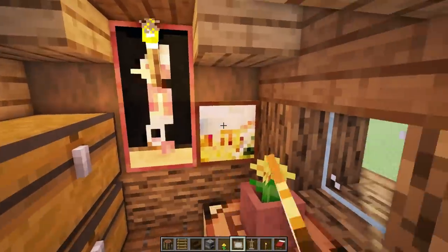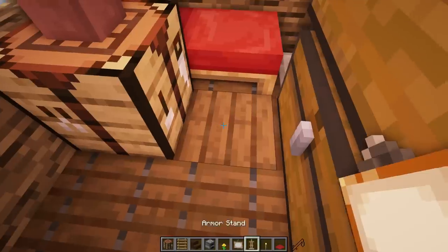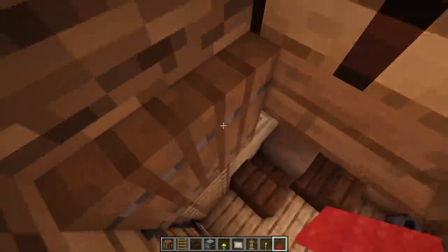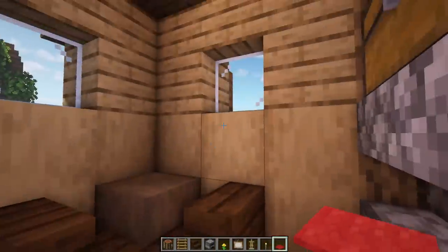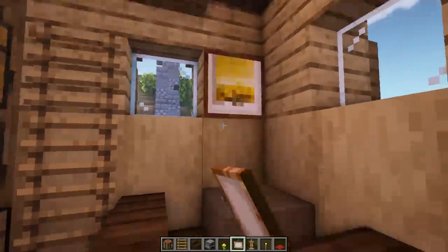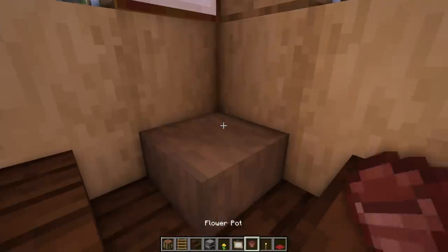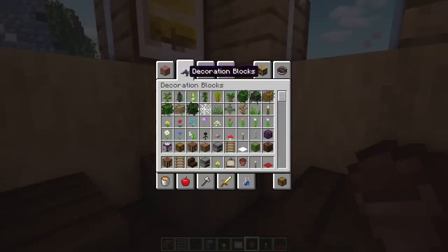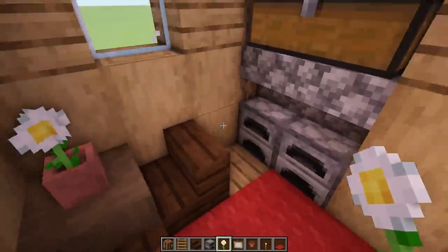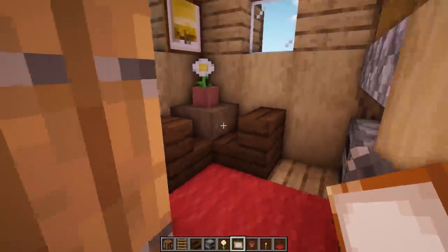If you want you can add a bigger painting on the other end. You can also add some more details with maybe a little double carpet on this side, armor on the other side, a carpet quad down here, another painting, and another flower pot on top. Maybe a cake if you can - it's really up to you what you want to add. And remember, if you don't use Minecraft Earth you can definitely use this build in your regular worlds as well.